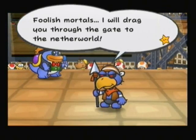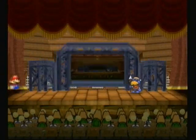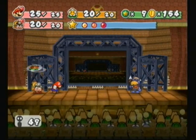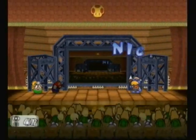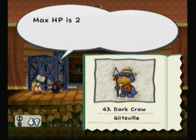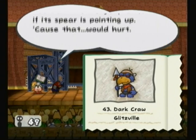Now we're going to fight Crawdaddy, aka a recolored version of Gus from Rogueport. Every RPG always has to have a recolored boss — it's practically a rule. The same principles apply as when you were fighting Gus: don't jump on him, that's generally a bad idea. He's got the same HP as Gus, but a lot more attack power, so you're going to want to look out for that.